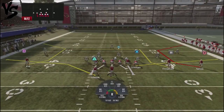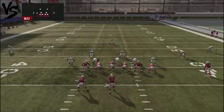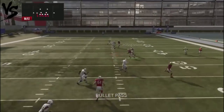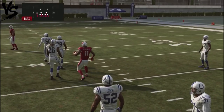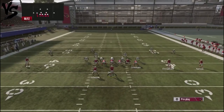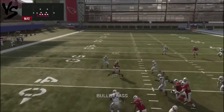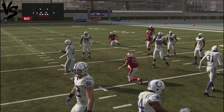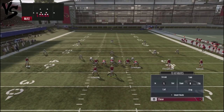Running Corner Strike the other direction against man blitzes — block your running back, drag up Kirk. The circle route takes a little bit longer to develop, but the deep in route is something you'll really attack your opponent with and can go house with it the other direction too. This is a play you definitely want to throw into your scheme. The drag on the backside gives you a nice easy completion against heavy man blitzes.